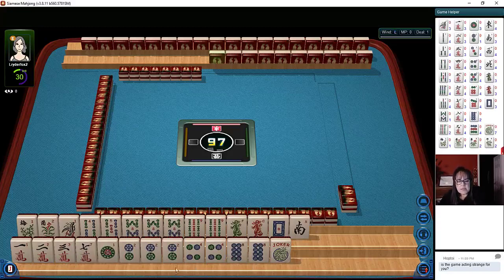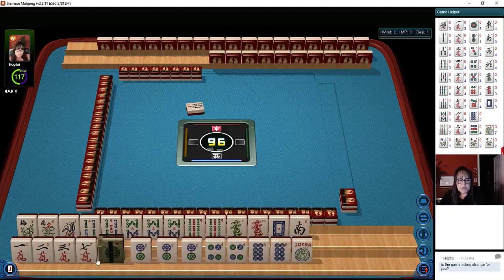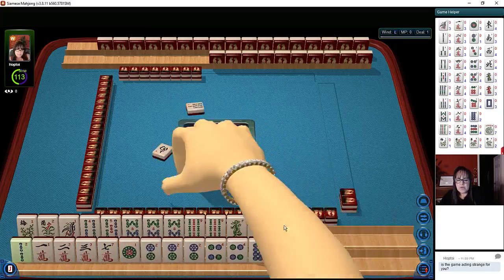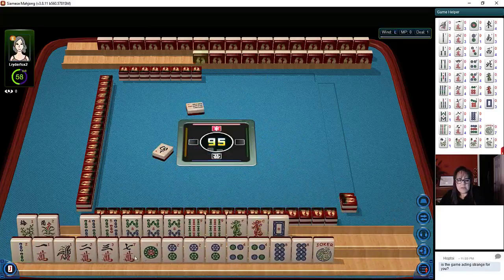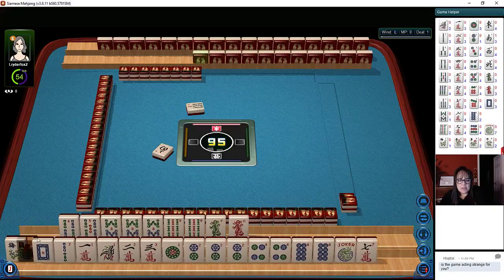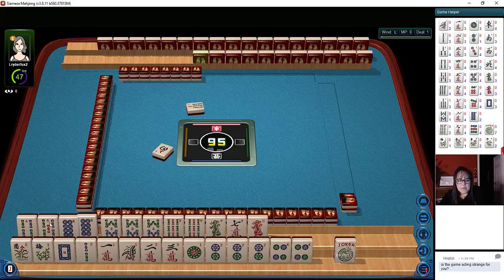One thing I was thinking: instead of two, four, six, eight — which seems like it would be a good idea to play a two, four, six, eight hand — but we also have potential here for a year hand. Let's discard south wind. So we do have a lot of twos and ones, and then a white dragon. Let's just see what we could do here, and then maybe play something with eights up there.